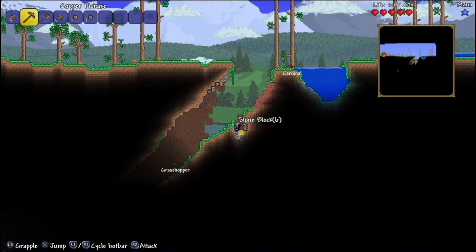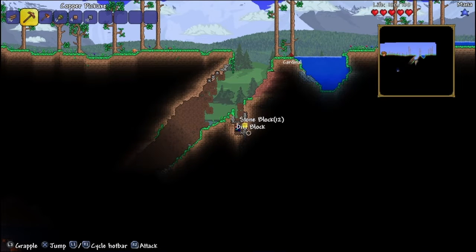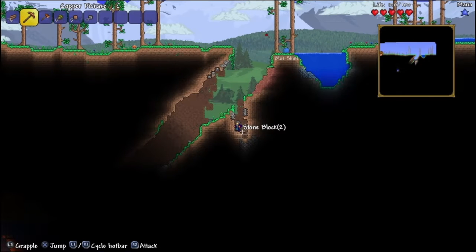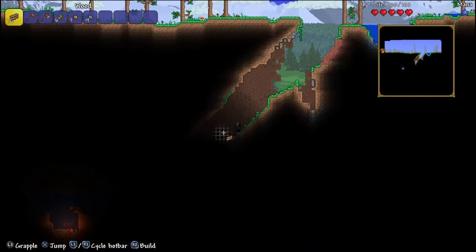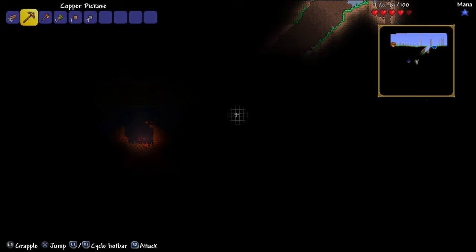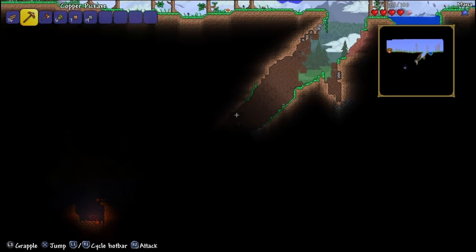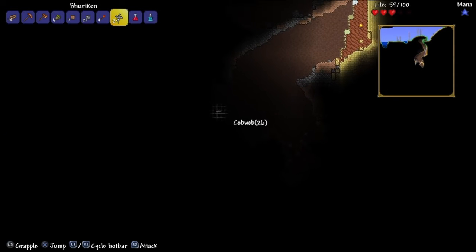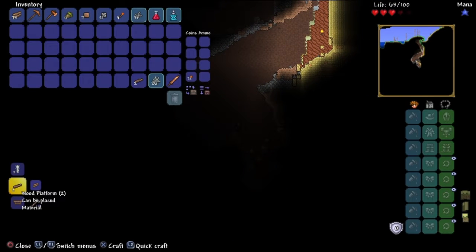We need to get some gemstones and some ore. Depending on what ore the world has, we might be in luck. We know which side the desert's on, so we're gonna pick up some cobwebs. I did have to use my pickaxe to kill a slime to get some torches, but that's all good.